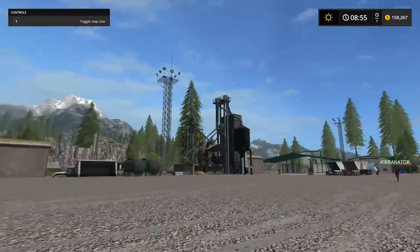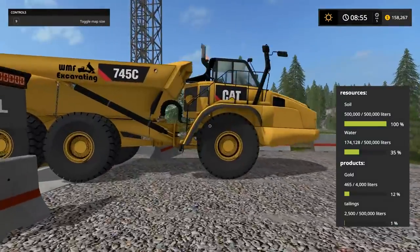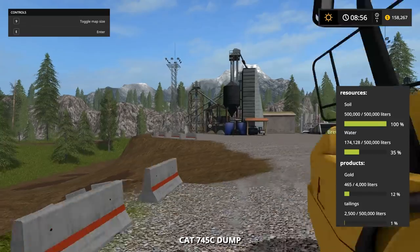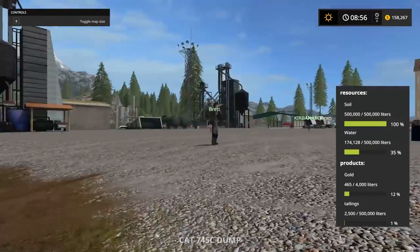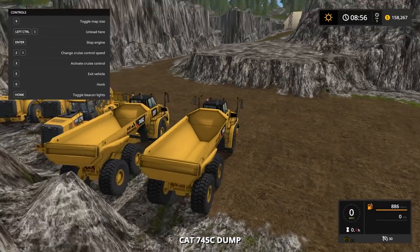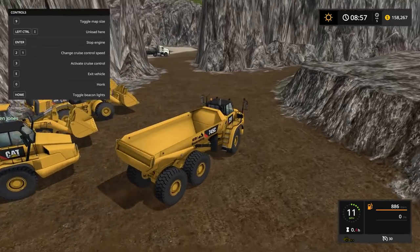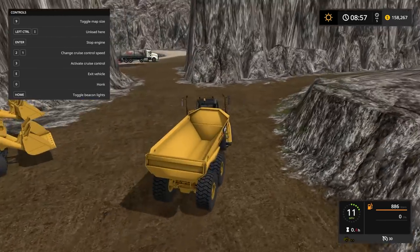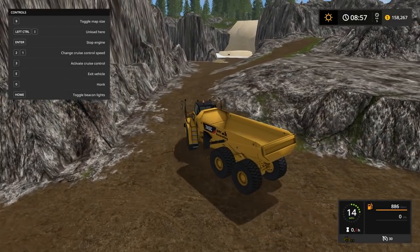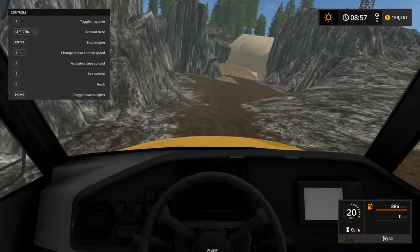I'm going to go grab some tar too, I think, if we can. But first thing, let's just get loading stone. Okay, this truck is full — we'll have to take a different rock truck because it's got soil in it. Two loader guys and two rock truck guys, and then we'll get a couple loads of stone going. Stone straight ahead is limestone, and to the left is stone, I think.